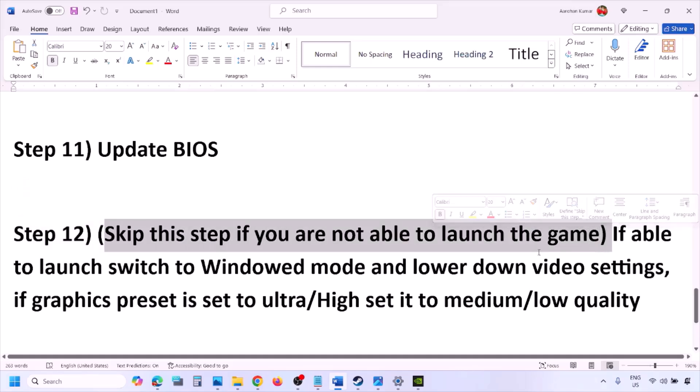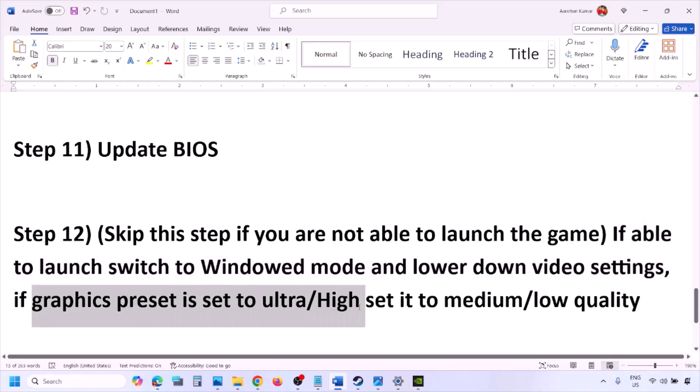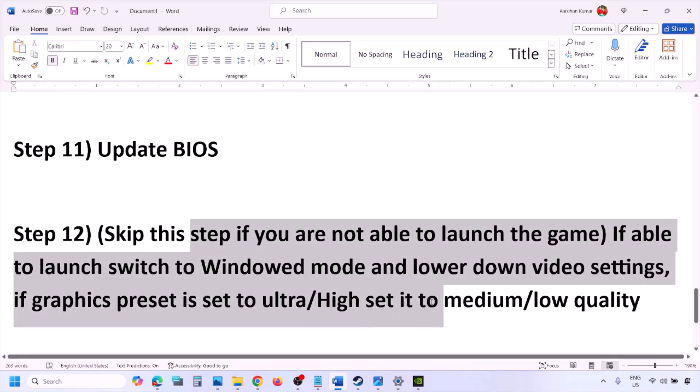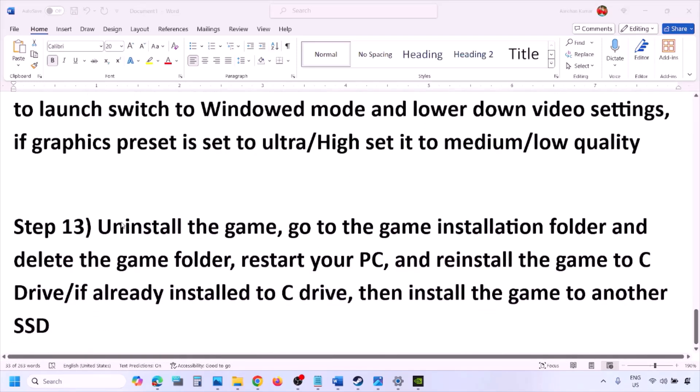You can skip this step if you are not able to launch the game. If you can launch the game, switch to windowed mode and lower the video settings — if the graphics preset is set to Ultra or High, set it to Medium or Low. Try turning V-Sync off or on, and make other changes to the graphic settings, then check.